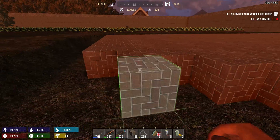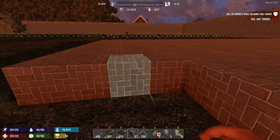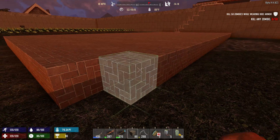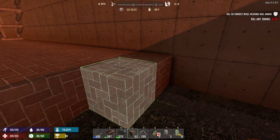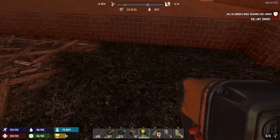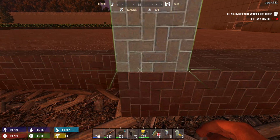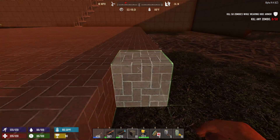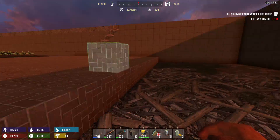You can just hear them going nuts out there — a whole shitload of zombies dying on the spikes right now. We've already done our zombie killing for the day though, so we'll just take it easy, just relax and build. This has turned into kind of a mega build and I wasn't really planning on it, I'll tell you the truth. Look at how much we've gotten done so far just today, and we spent most of the day killing zombies.